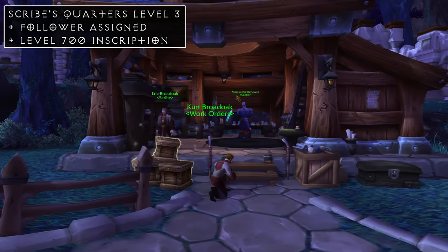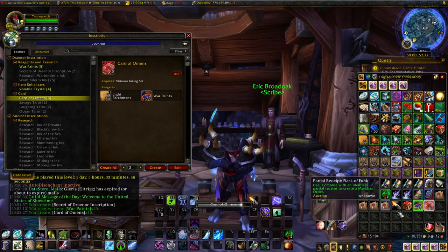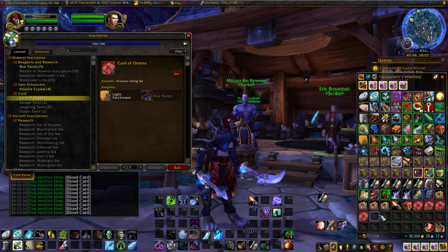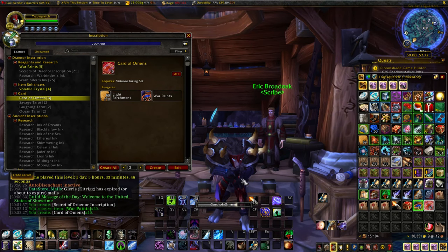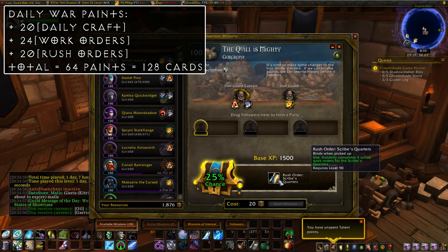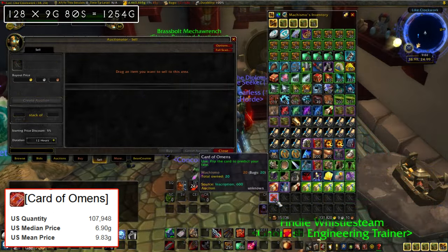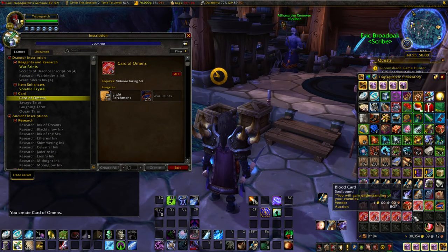Next up for our small buildings we have the Scribe's Quarters. Our money maker for this one are the Cards of Omens. You learn these from the Draenor Inscription scrolls sold by your building NPC. These are the gambling cards for the Draenor expansion — you craft them in packs of 10, and when you use them they turn into vendor trash ranging in value from one copper to 6,000 gold. They cost five War Paints and ten Light Parchments each to make. Similar to the Tailoring Emporium, you'll be getting the War Paints through your daily craft, work orders, and rush work orders. On a daily basis you'll be getting 64 War Paints, which results in 128 Cards of Omens a day. These are currently selling for around 9 gold and 80 silver across all US servers, so that's around 1,250 gold per day.